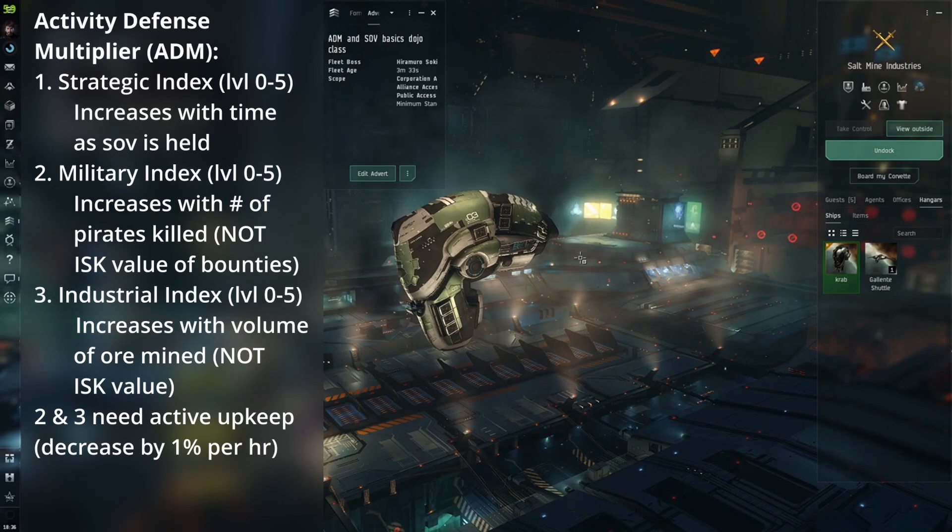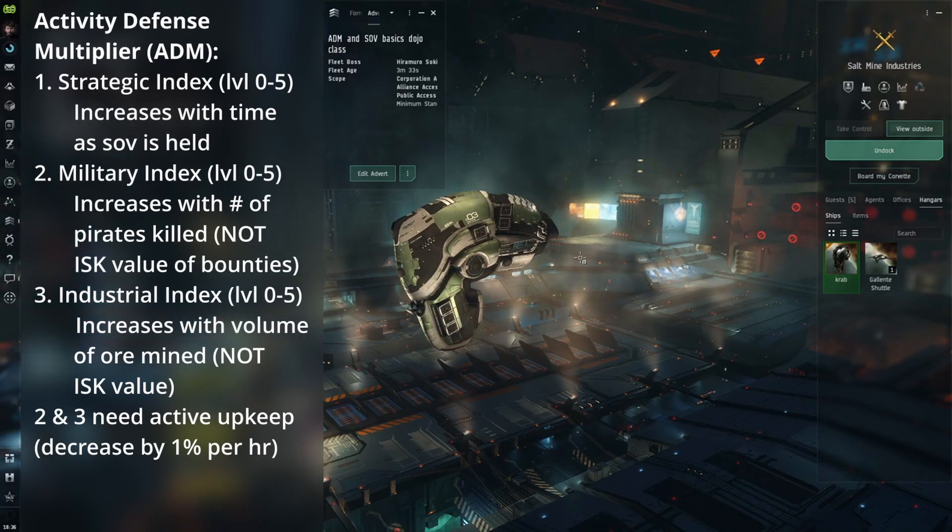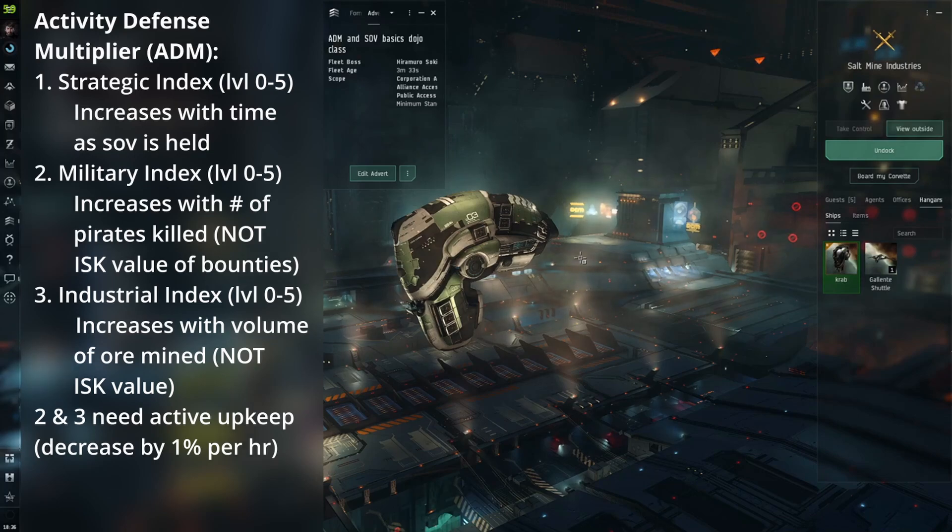This index is known as the industry index and is usually used to get a system up to 6.0 ADMs, as it is the hardest to increase on your own. Given a max military and strategic index, to get ADM 6.0 you only need to get level 3 of the industry index, but it is recommended if possible to get it above level 3 by a significant amount to provide a buffer zone before it falls below ADM 6 again.